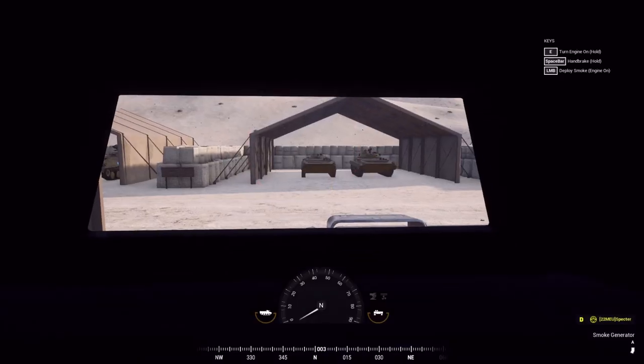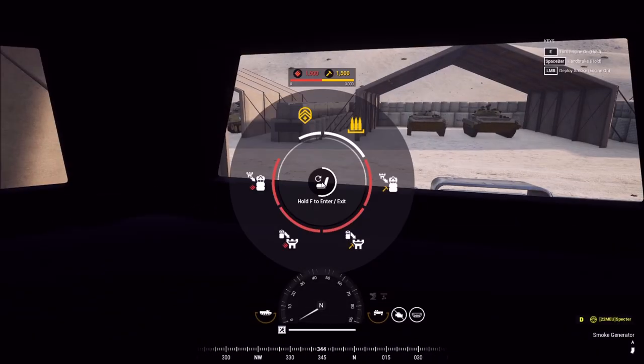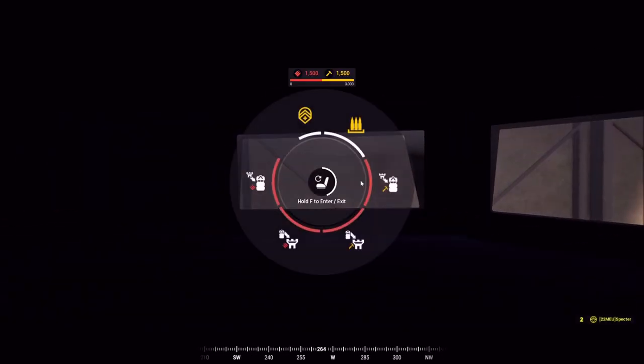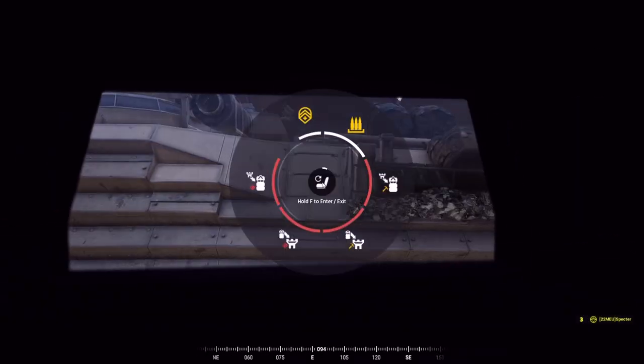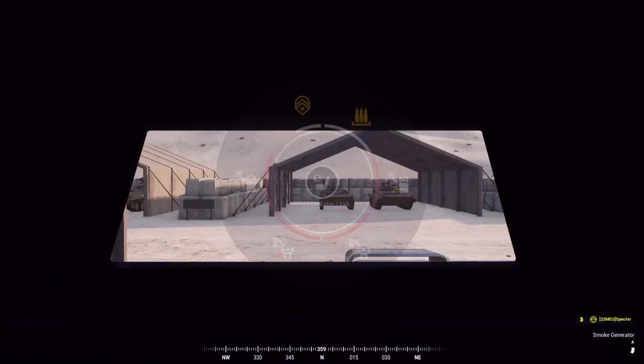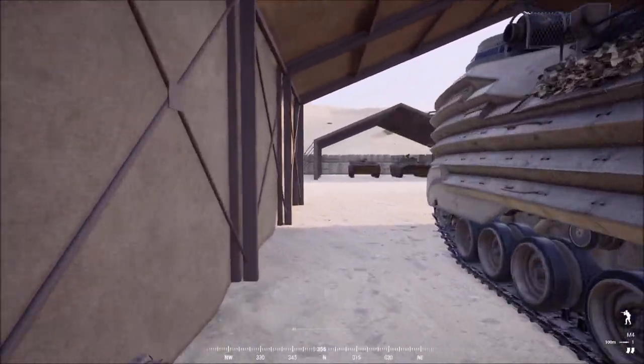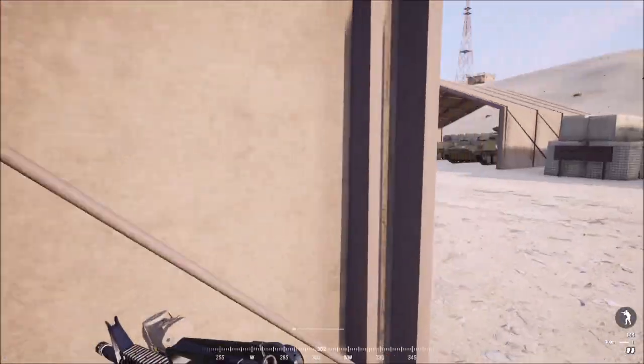Oh, that second Amtrak is a logistics vehicle — so this is your logistics vehicle for when you're operating amphibiously. That's very interesting; I actually like that — that's very cool.